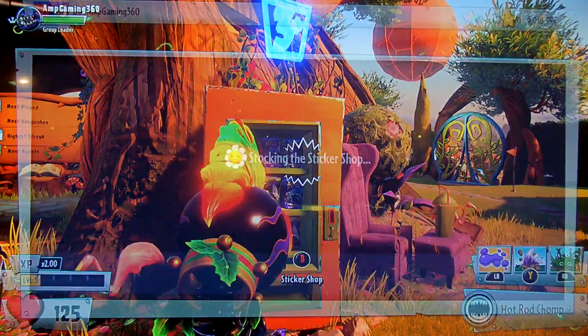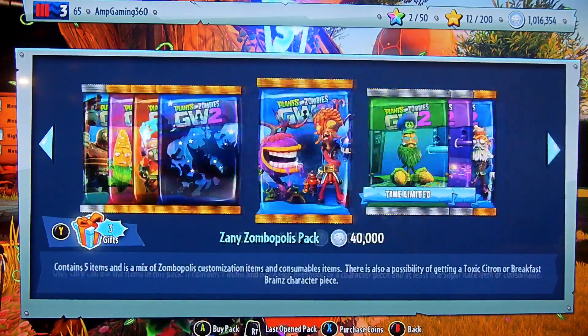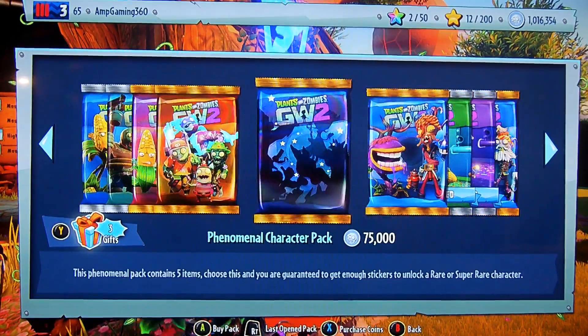Alright guys, now we're going to get into the actual unpacking of everything. Today we're going to try and find legendaries and classics. Can we do it within all of these cards, other than the limited edition ones? We're not caring about those right now. Anyways, we're going to start off by opening a phenomenal character pack. Let's see who we get.